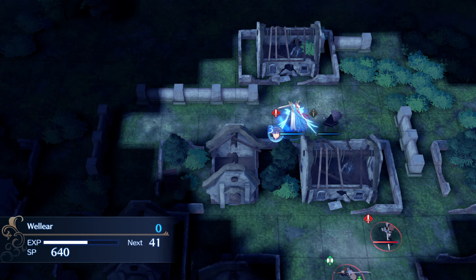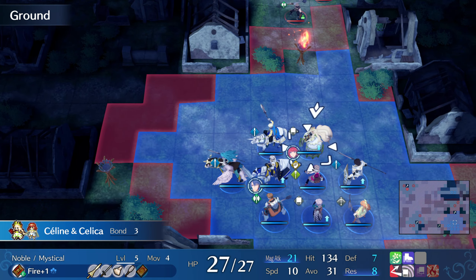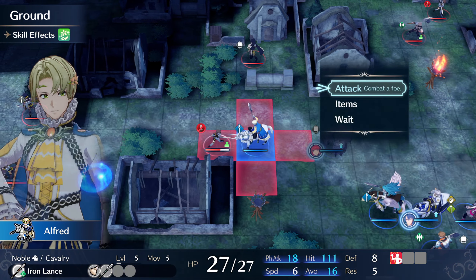We get to maneuver our remaining units down below after the Micaiah cutscene. Because this is a fog of war map, we can normally only see and move to places that are within 3 tiles from allies or beacons. But Sayling makes herself a super beacon by using the torch to light up 7 tiles around her.